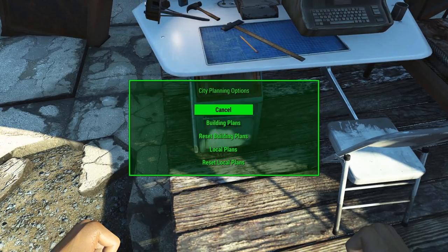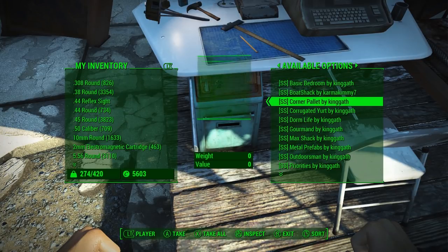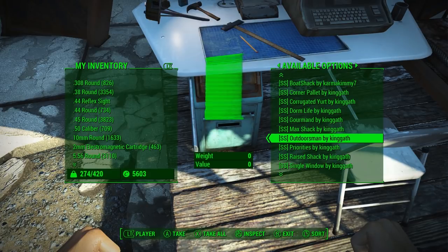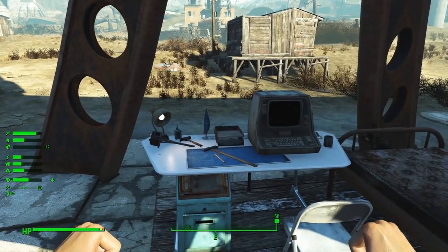Lastly, we have the building plan — this drawer here allows you to tell SimSettlements which building plans it can use in various places. The 'Building Plans' menu lets you ban a particular building plan from being built in any of your settlements. Find the ones you don't like in the list, add them to the banned list, and they won't be built anymore. If you want to reset things, 'Reset Building Plans' puts them all back. Next, 'Local Plans' works the same way but only applies to the settlement you're standing in, letting you ban a plan just locally rather than across all settlements. 'Reset Local Plans' undoes that and restores plans at the local settlement.